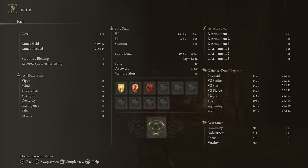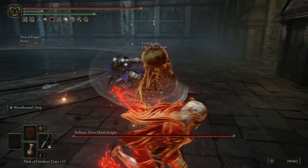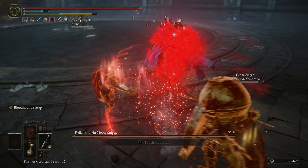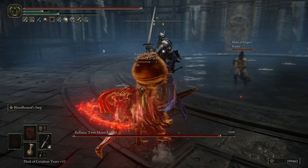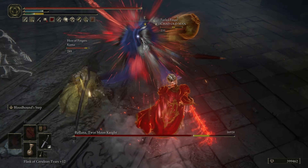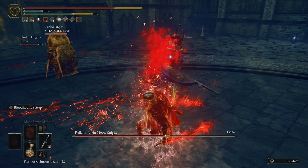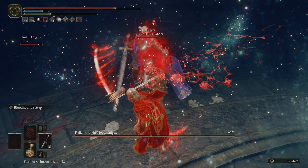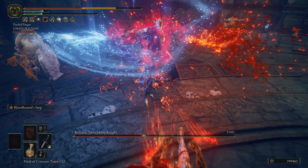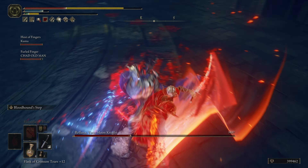For the incantations of the build, we're running Golden Vow, Flame Grant Me Strength, and Bloodflame Weapon. I'm going to show you a boss fight where I was helping some people fight Raylana, just to see the damage. The damage is pretty solid — this boss has tons of health and these swords do great damage. The blood loss effect is just so valuable in boss fights, because it literally takes giant chunks out of a boss. We're talking thousands of damage just on one blood loss proc.